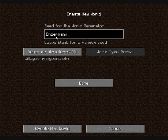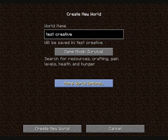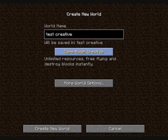I'm gonna use a seed called Enderman. The game mode is creative — unlimited resources, freefly, and destroy blocks instantly. So let's create the world.